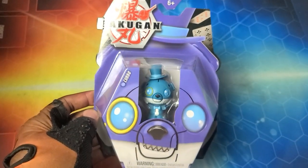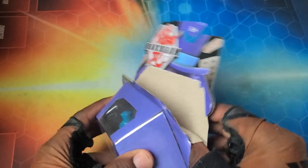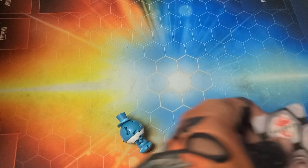And I guess without further ado, let's get into it. I'm trying to be careful with this packaging — I don't want to ruin it. Because making that Cubbo wall, I need all the packaging. Just a couple of little plastic strips. Here we go, let's get into it.